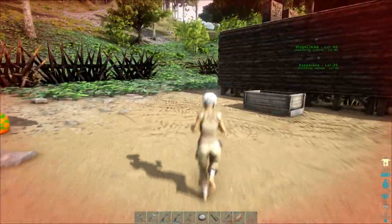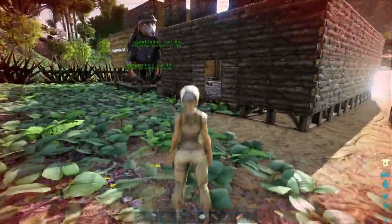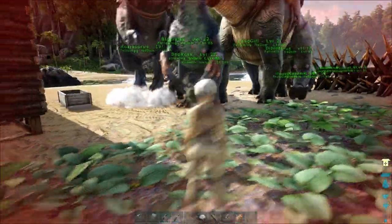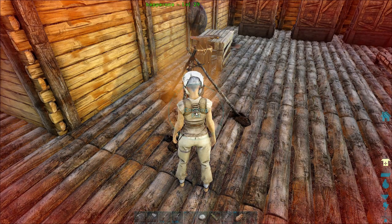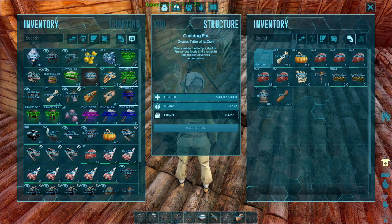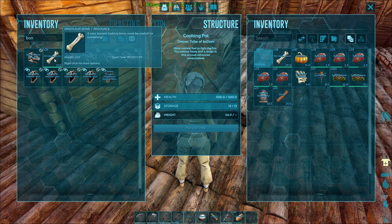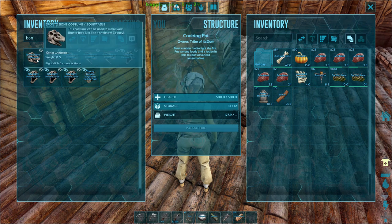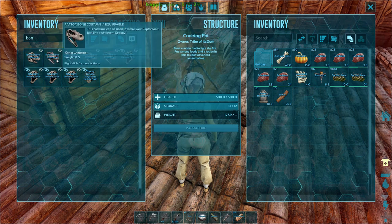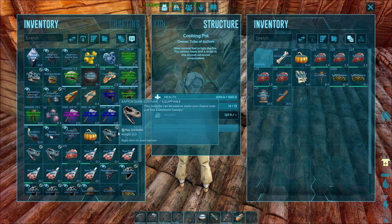Look at this — I've left at least two dinosaurs here, and one of them is a Therizinosaurus. Could've been useful. Let's place the bones here. I'm getting a lot of cosmetics, as you guys can see — Rex bone helmet, Bronto bone from the last episode, Raptor bone. I'm getting a lot of them, which is really good.